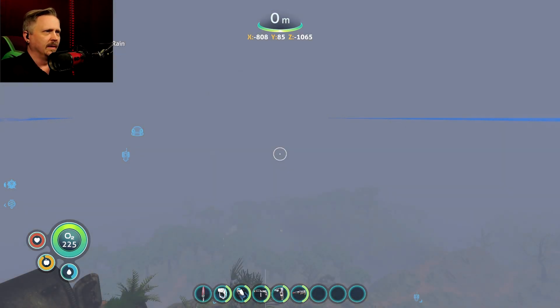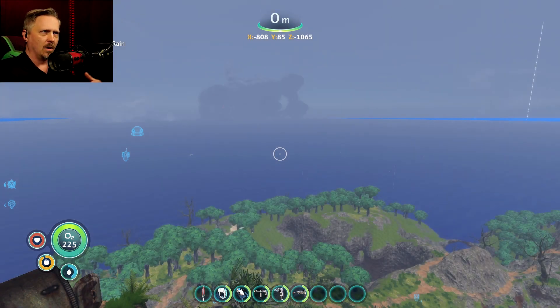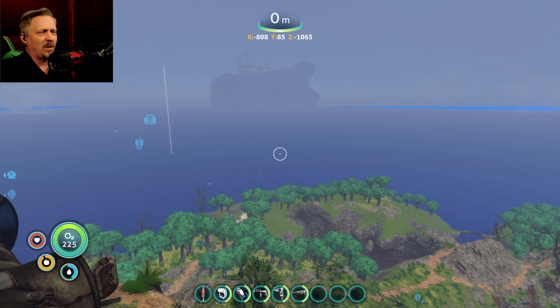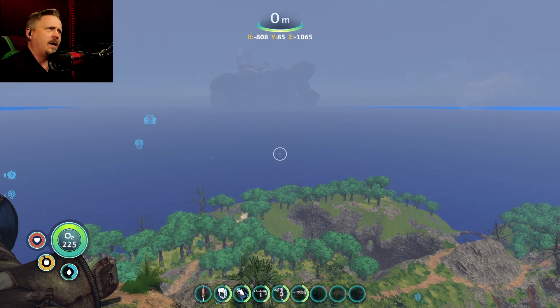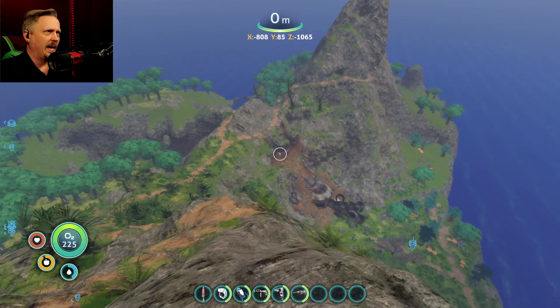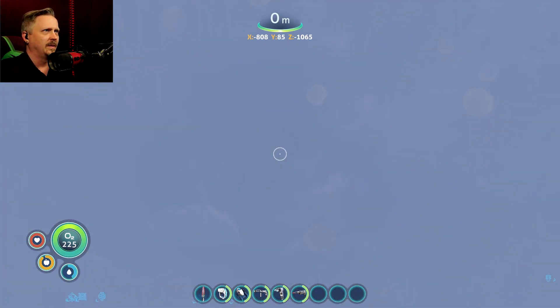Let's do light rain. The fog goes away a little bit - it's a little bit of a haziness to it and you see actual rain effects with sound. There's a nice randomness to the rain pattern, it's not static. And you can see it splattering on your mask. They've definitely thought this through.